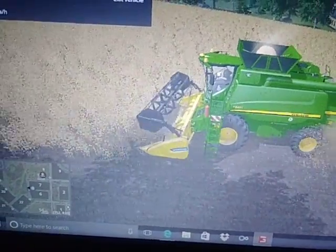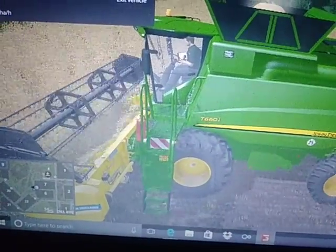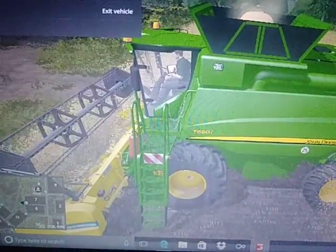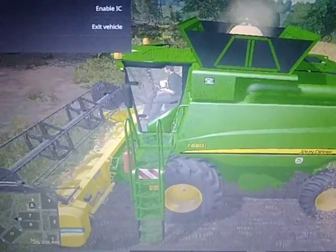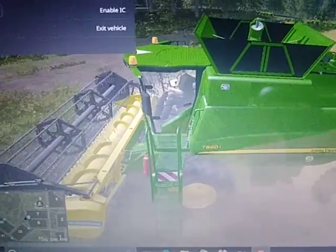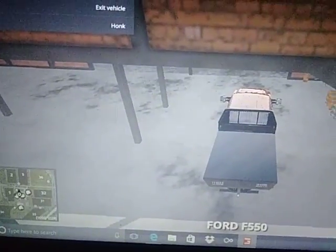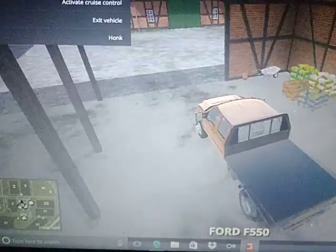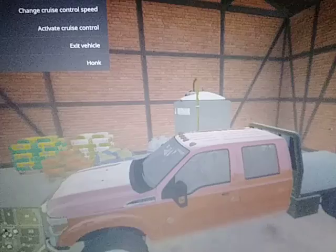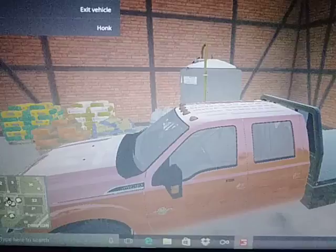This is the T660i combine. It does come with a header trailer, though I didn't get the header for it yet — that'll be later on. We've also got an F-350 flatbed — I don't know why it says 550 — and it is a gooseneck as well, which is nice.